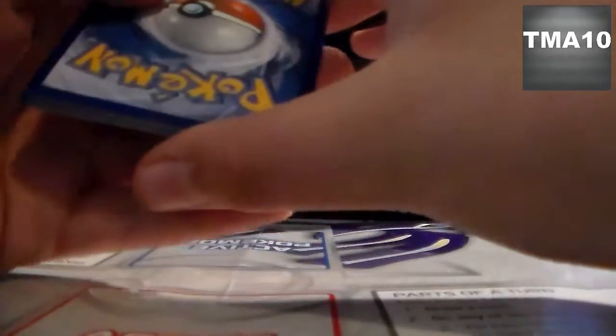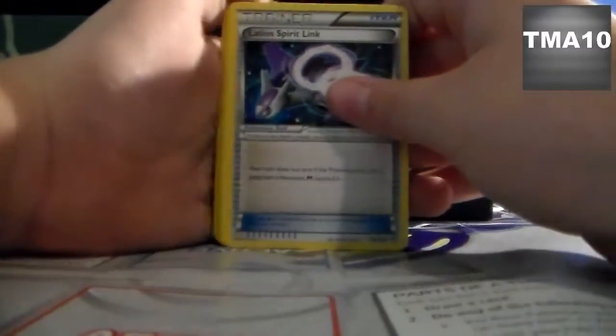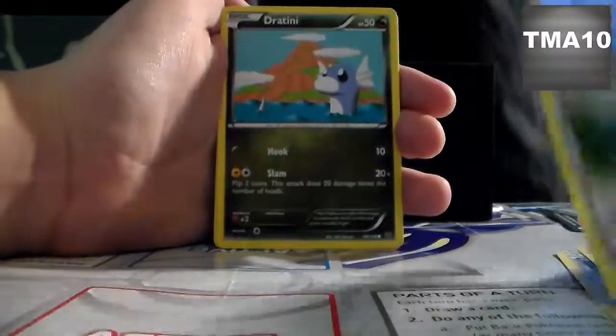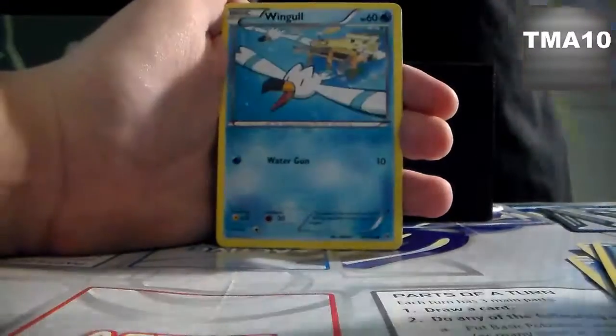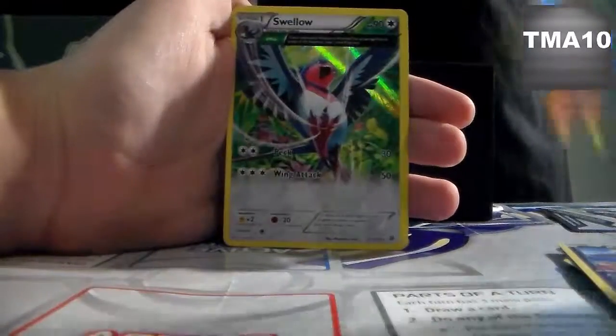Alright, there we go. I just dropped a code card. I did the card trick? I don't think so. So we have a Wadio Spirit Link, Silcoon, Wall-E, Drutini, Natu, Wingull, Fletchling, Bagon, Reverse Skarmory, and a Swallow.